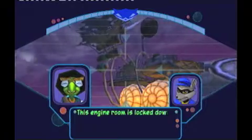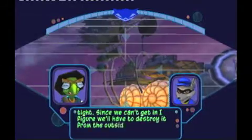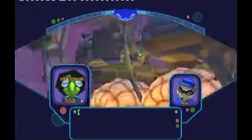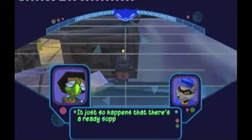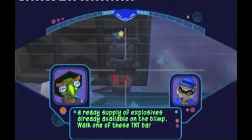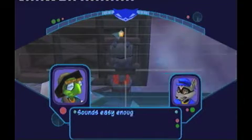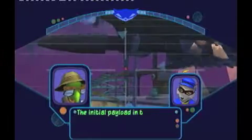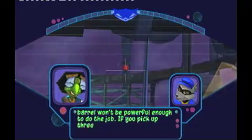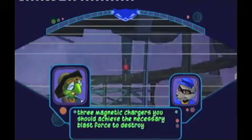This engine room is locked down tight. Since we can't get in, I figure we'll have to destroy it from the outside. I hope you're carrying some heavy explosives, Bentley, because that engine isn't small. It just so happens that there's already a supply of explosives available on the bottom. Walk one of these TNT barrels up to that engine room to destroy it. The initial payload in that TNT barrel won't be powerful enough to do the job. If you pick up three magnetic chargers, you should achieve the necessary blast force to destroy the engine.